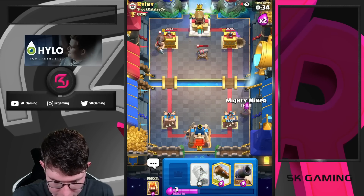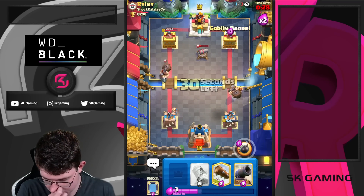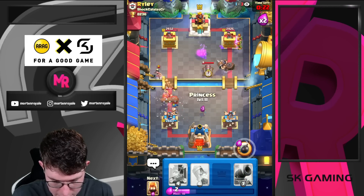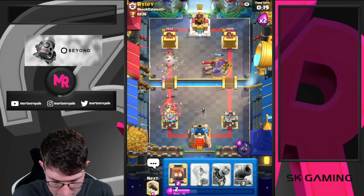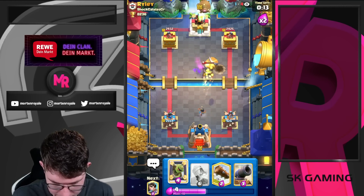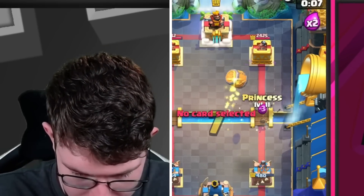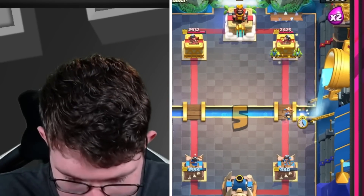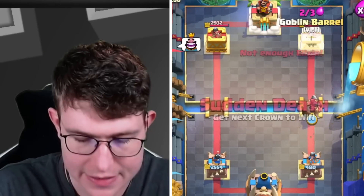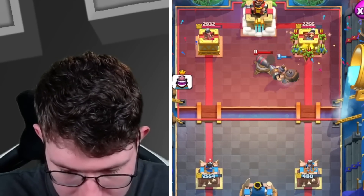Okay, that was actually really well played. Let's go for Mighty Miner in case he goes Princess. Barrel... log. That's a fine ability to use. Barrel. Okay, there's only one last chance — not going for Princess but I think this is it. He played it so well. He also plays the log high to kill my Princess instead of just killing the goblins from the goblin barrels. He actually played it pretty well — GG's well played.